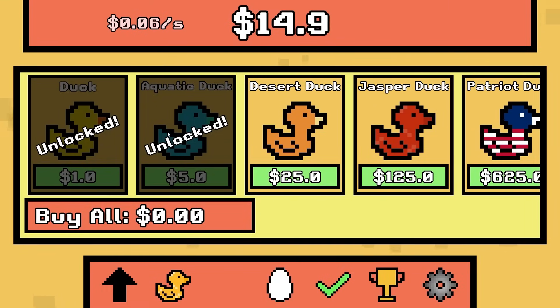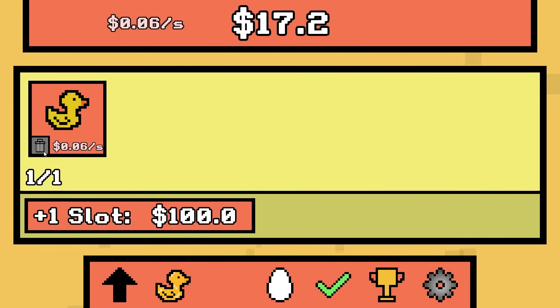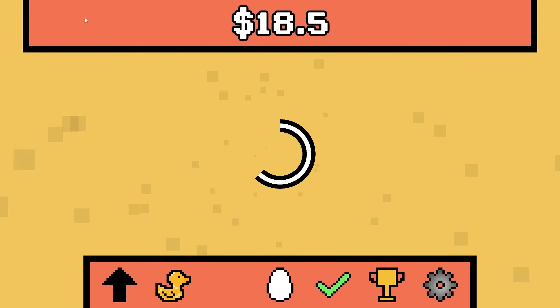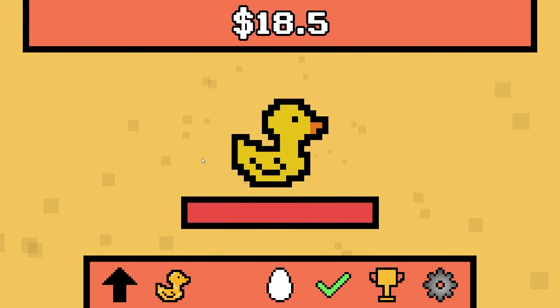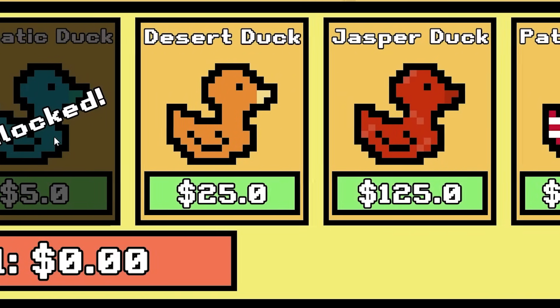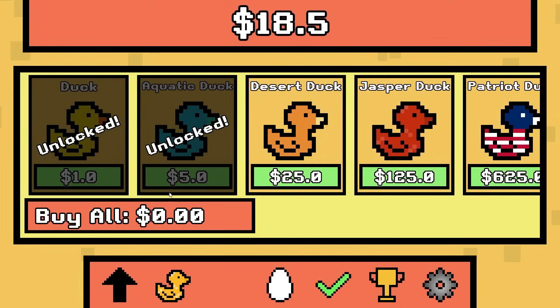Dude, what the heck? Give me the aquatic duck — I don't want this crappy yellow one. It keeps giving me this stupid yellow duck. What if I delete this? Okay, so I just deleted that duck — that might have been a really bad idea. We were getting money every single second. I want my aquatic duck but for some reason it's not spawning. Maybe it's like a rare chance or something.